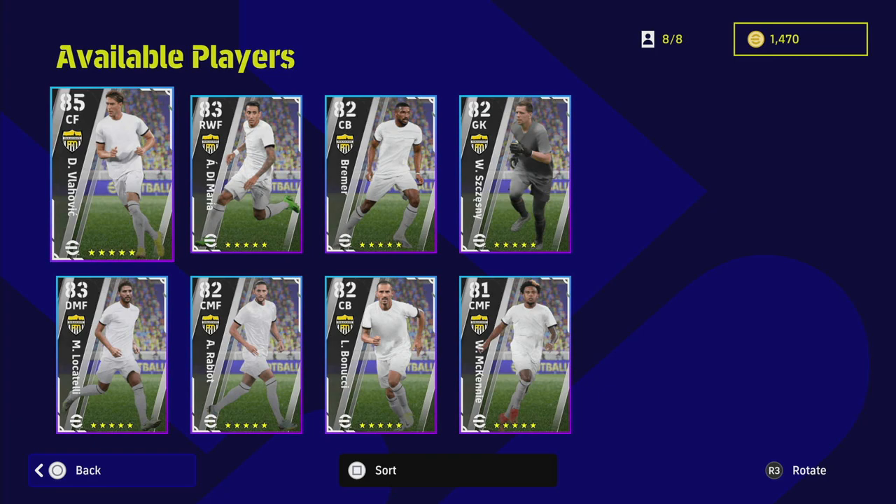Welcome back to another player review. Today we're taking a look at the Juventus player selection: Vlahovic, Di Maria, Bremer, Szczesny, Locatelli, Rabiot, Bonucci, and McKennie. This is obviously Piemonte Calcio, as they are called, because they lost the Juventus license and it was replaced with Inter, AC Milan, Monza, and the rest of the Serie A teams. But there are some good players in here.